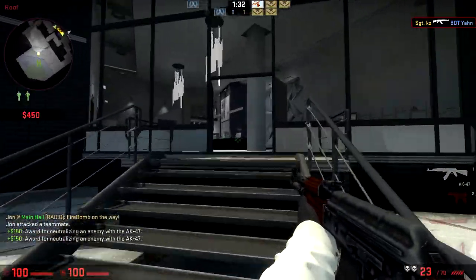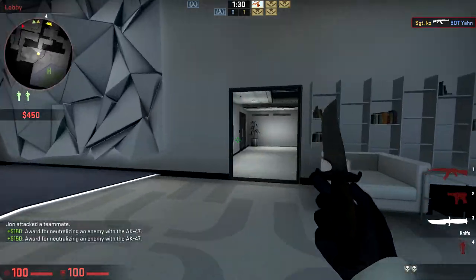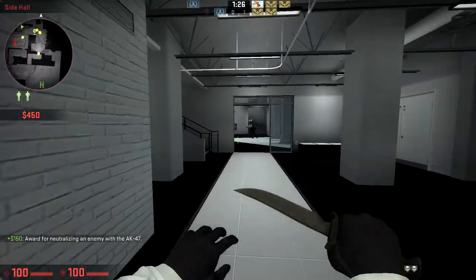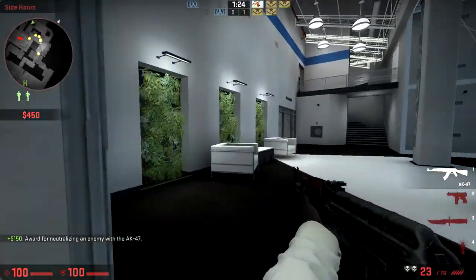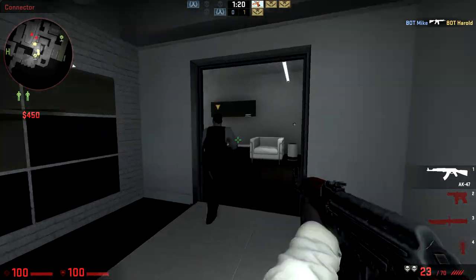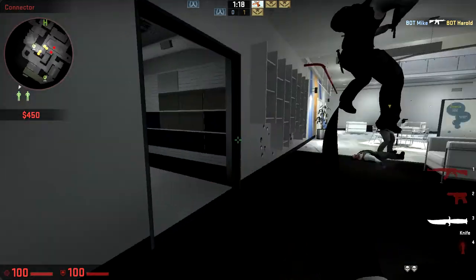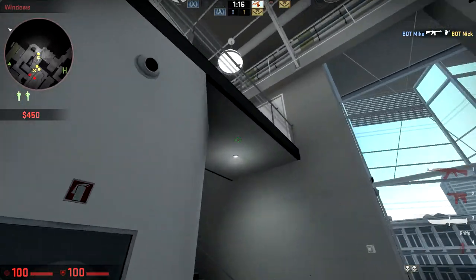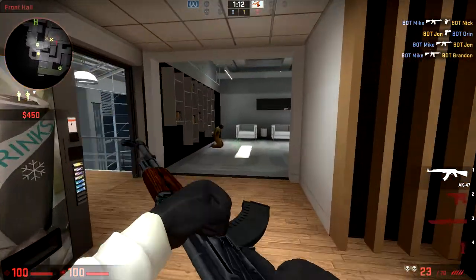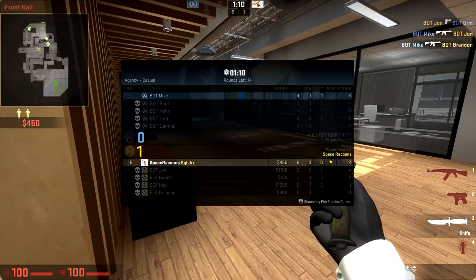That's probably a CT spawn. Let's actually take a look at where the hostages are. I like how this makes a noise — it gives a little bit of perspective of where people can be. Where's the hostage? Is it around somewhere? I did see there's a little walkway up here, so it's probably around here somewhere.